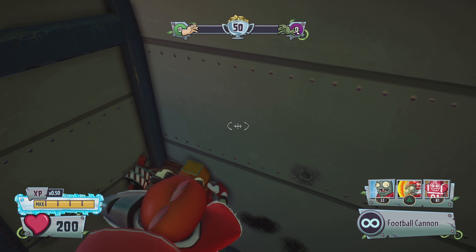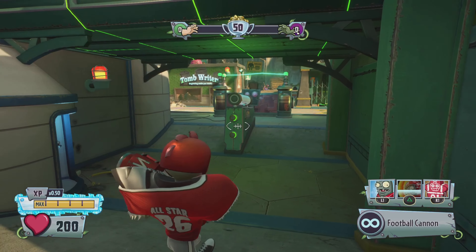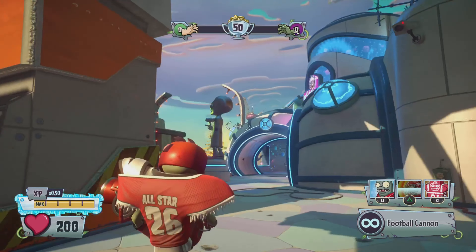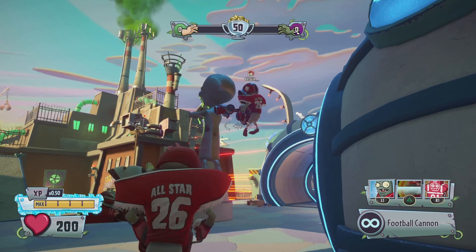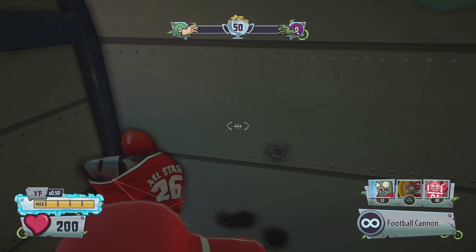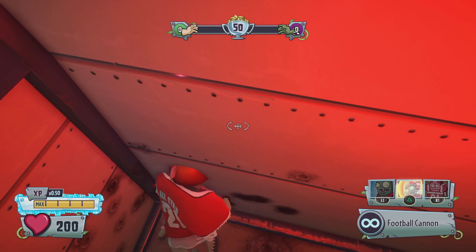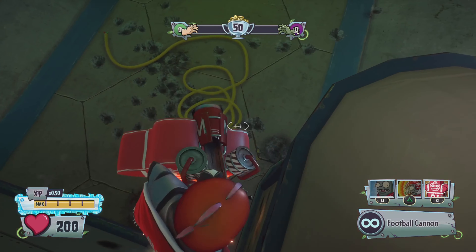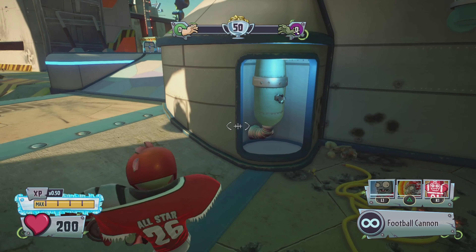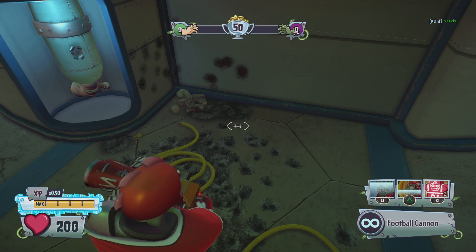Let's look a little bit more towards the corner this time. Look at that over here — come back to the glitch spot. Look at this dude! I got in. Oh my gosh, I almost got in — like 90% of my body was in the wall, but I'm doing it next time.